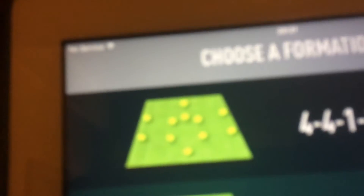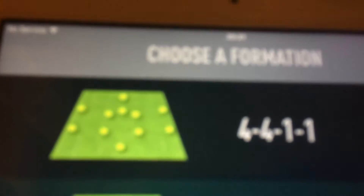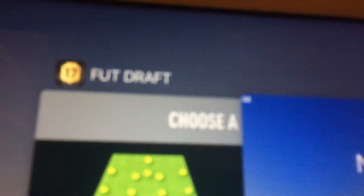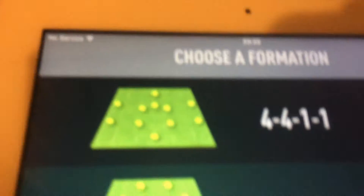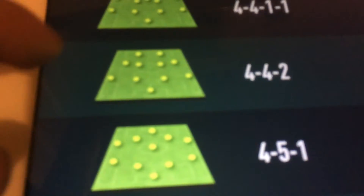Welcome to my FIFA Draft on the iPad. You're wondering how I can do this? The simple thing is I have an app called Foot Draft — it's literally from Foot Bits. It's basically where you do a draft, you pick your team up, and you've got your five choices for your formation.